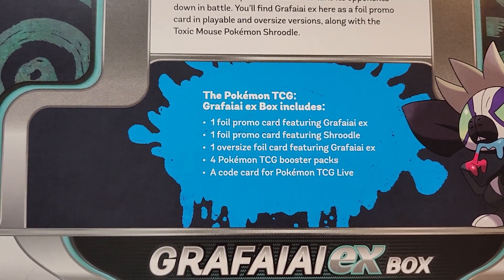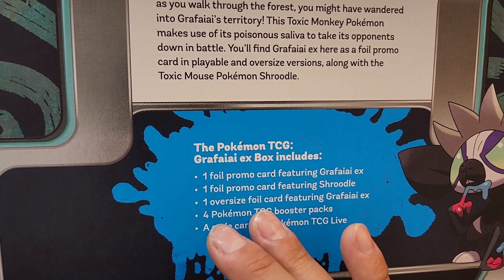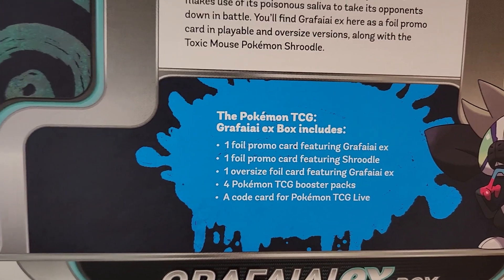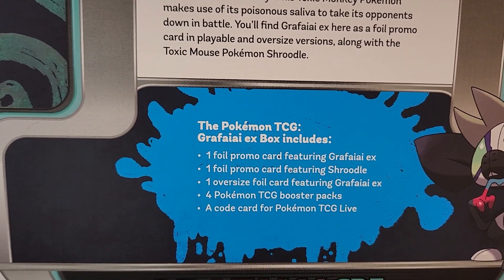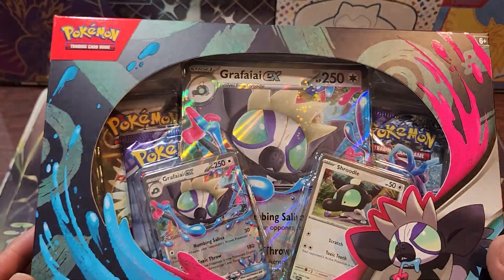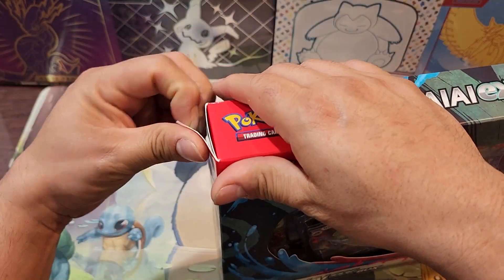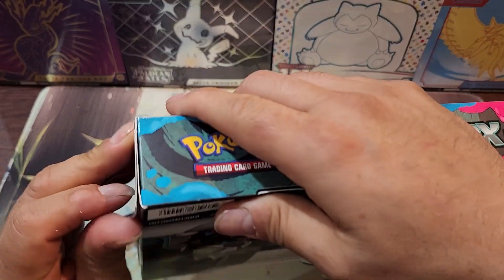These are the contents inside. You're gonna be getting — oh, there's two promos — one promo featuring Grafaiai, one promo featuring Trudeau, and the oversized card featuring Grafaiai ex. And we're gonna be getting four booster packs. Hopefully they're all Temporal Forces. Let's take a crack at this box — it's gonna be a short video, here we go.